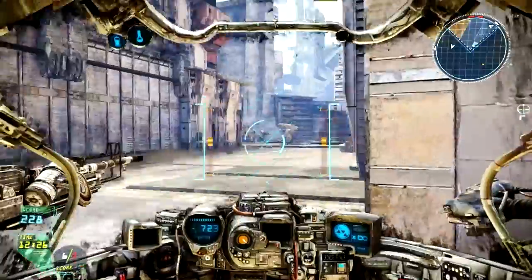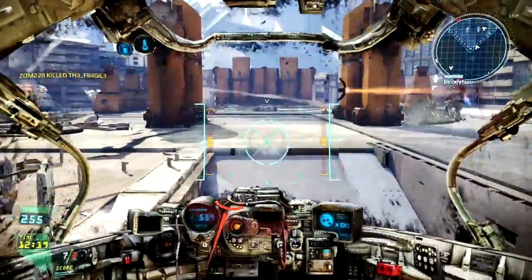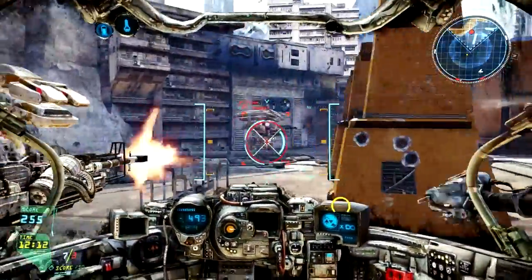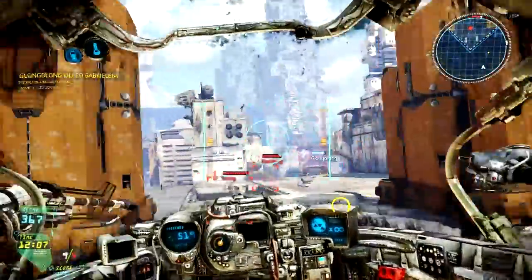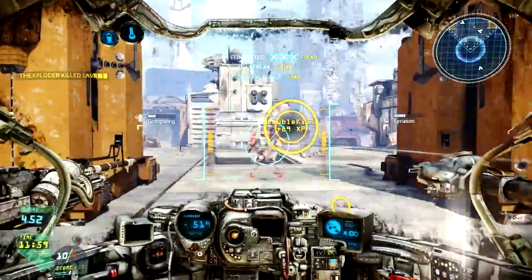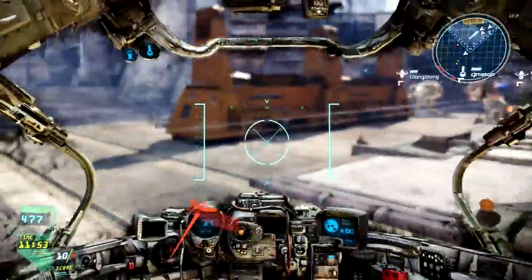A good trick I've learned while in team deathmatch is it is very good to stay together, because you don't want to be swarmed by an enemy mech. One thing I do love about this game is you can really out-position your opponent. And that's what I think it's all about — it's all about speed, precision, and out-maneuverability.